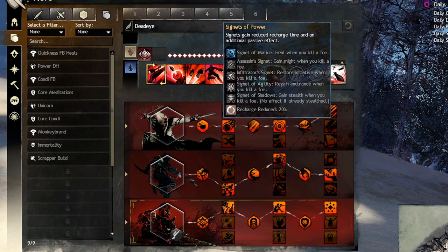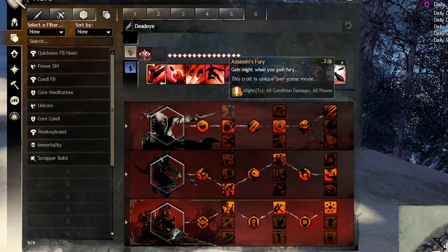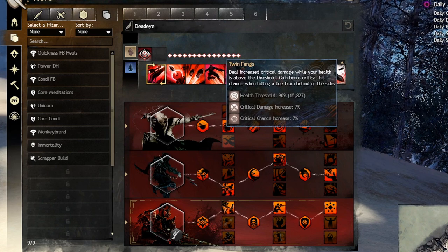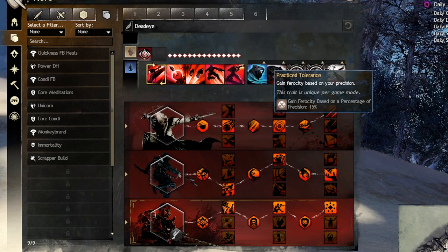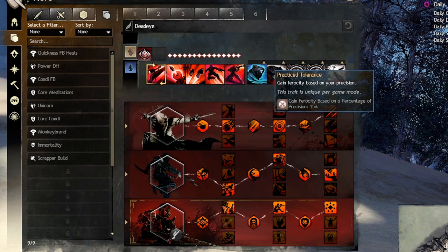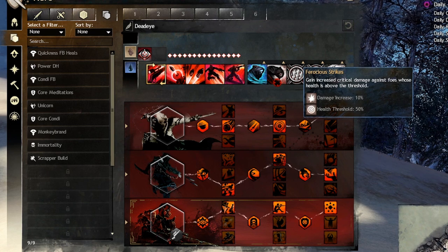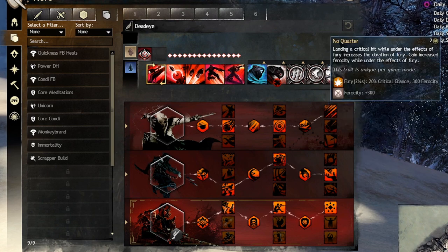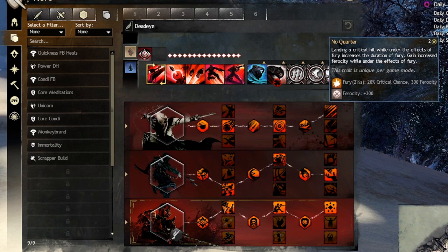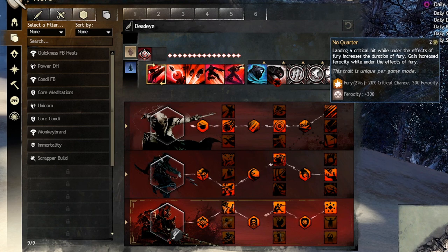You can swap Signets of Power for Twin Fangs in raids or Assassin's Fury for solo PvE situations where you're not using signets. Practice Tolerance is taken every single build — it gives a ton of crit damage based on your precision. Ferocious Strikes gives a little more damage to targets above 50 HP. Then you choose between No Quarter and Invigorating Precision: No Quarter gives 300 ferocity when you have Fury — essentially 20% more crit damage since you have Fury almost always.